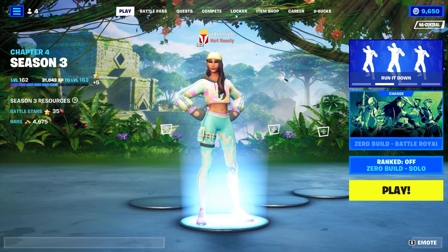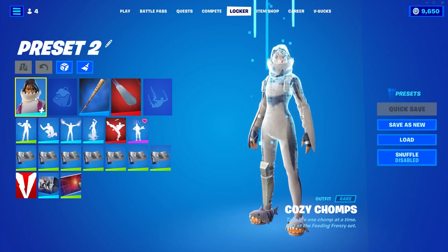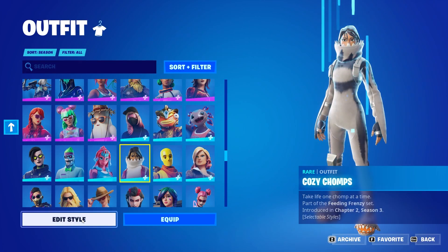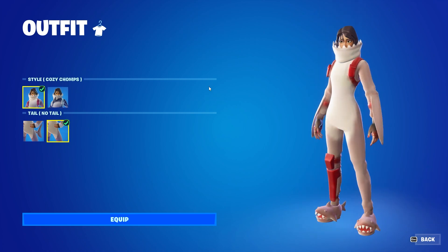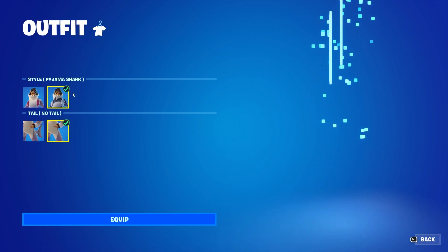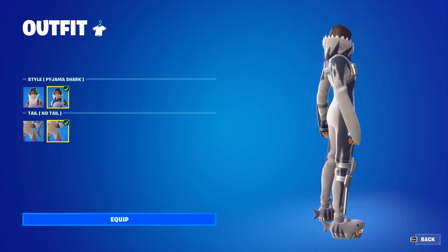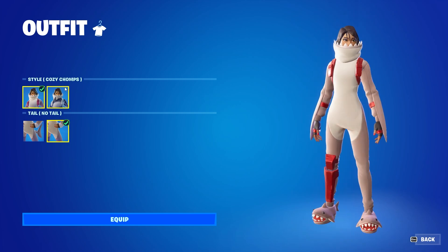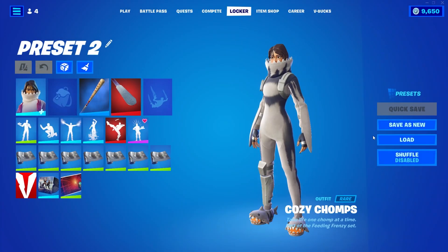There's also a new variant for Cozy Chomps, one of my favorite skins in the game. We got a new edit style for this one as well called the Pyjama Shark — pretty neat. I still prefer the original one; I love the red coloring with it. This one is still nice though — it's like a bluish, navy blue with gray. It looks a little bit darker and more menacing, whereas the original feels more goofy and meme-y. There's also an edit style for the male variant if you have that one as well.